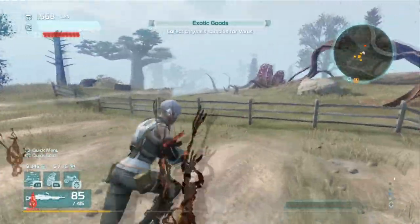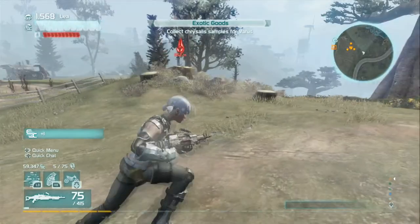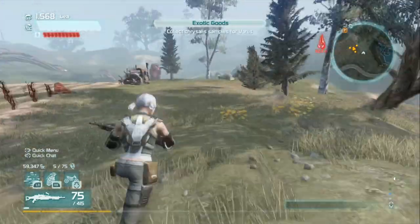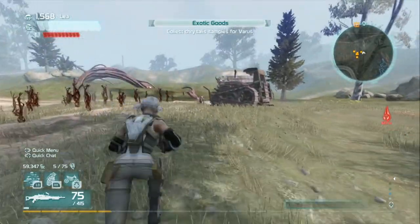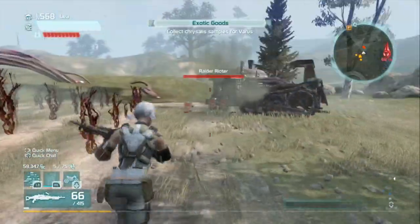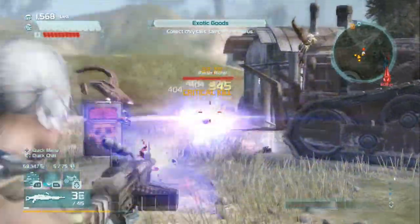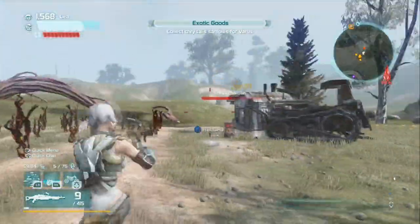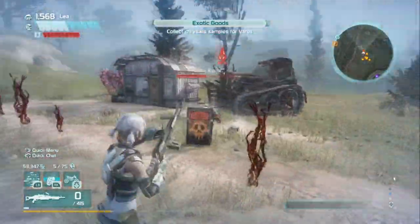Moving on to siphon — it's kind of like life drain. It'll take your enemy's shield and replenish yours; it won't replenish your life but it will replenish your shield. It doesn't do it with every shot — roughly every 25 shots or so it'll take a little bit. The siphon is pretty cool when you have some sort of nano effect increase perk on — if you're taking damage you just light them up and as you can see it replenishes your shield.